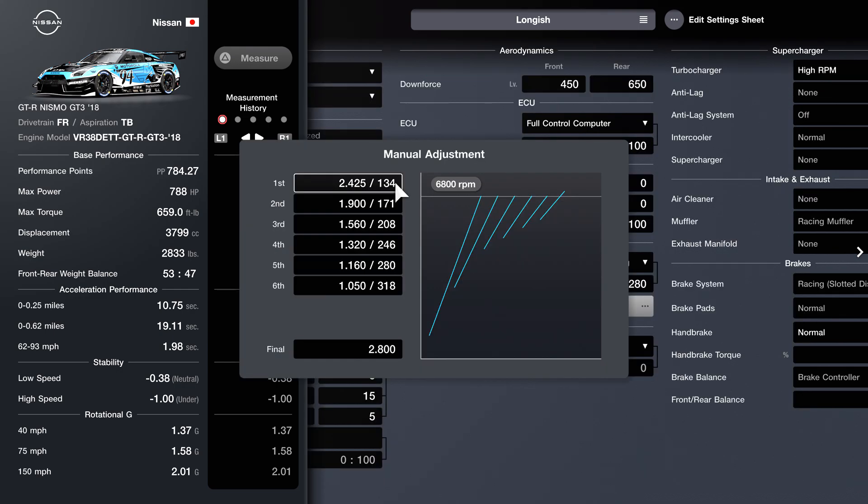Into the gearing — this gearing is definitely optimized for one-lap pace. However, if you are doing a grid start you may want to shorten your first gear and in turn shorten the rest of the gears as well, to make it easier to get off the line. For lapping or a rolling start, this will definitely be the best transmission for you. It takes advantage of the fact that the GTR has a decently broad power band — it has a pretty defined peak but overall it makes somewhat close to peak power for a little while, so I try to take advantage of that.